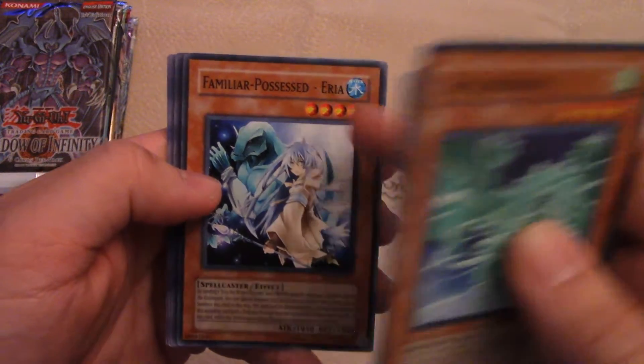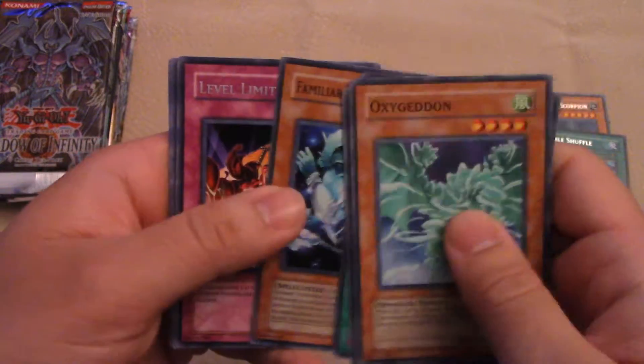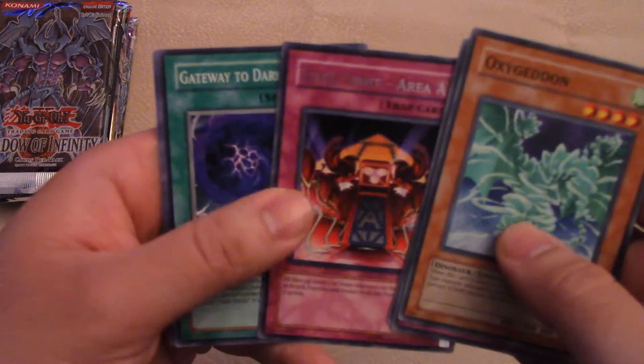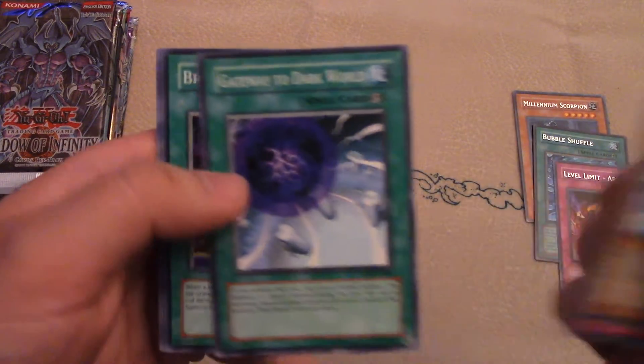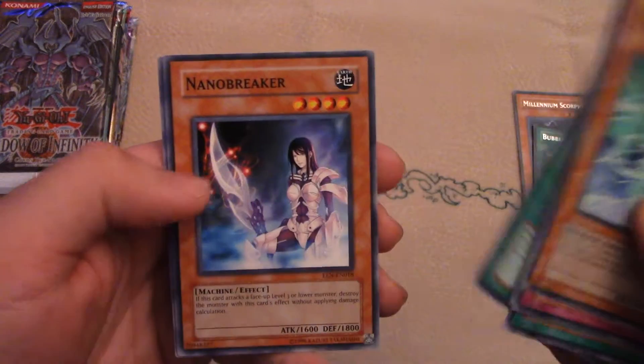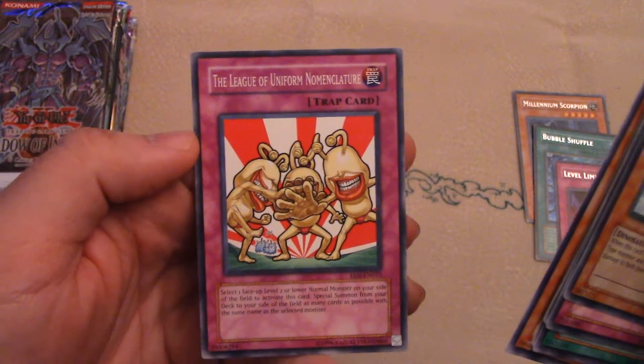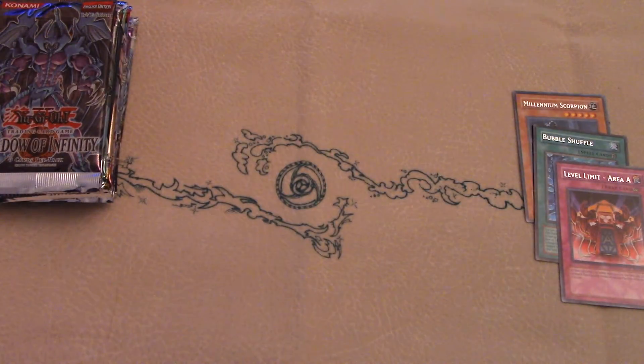The Familiar Possessed — they have a bunch of different types. We got Level Limit Area A, very cool. Gateway to Dark World — it looks cool. And the Ojamas there — funky-looking Ojamas.